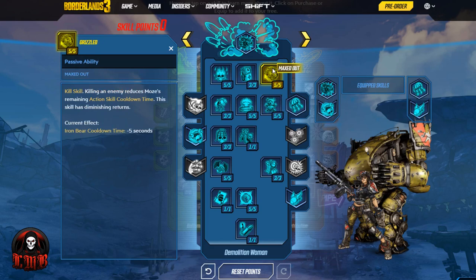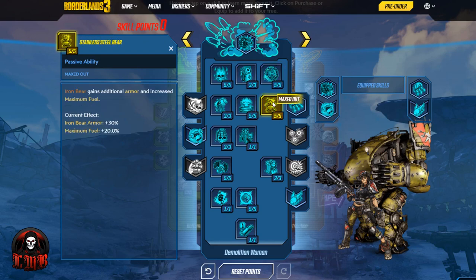Going back to the last skill for the first line, we have Grizzled — a kill skill where killing an enemy reduces Moze's remaining action skill cooldown time, with diminishing returns. Then Stainless Steel Bear gives Iron Bear additional armor and increased maximum fuel. That fuel is very key — the longer Iron Bear is out, the more grenades and rockets we shoot. Then Torgue Cross Promotion is next: all splash damage dealt by Moze has a chance to double in size.